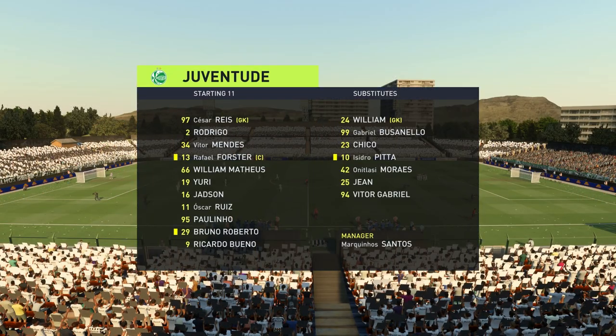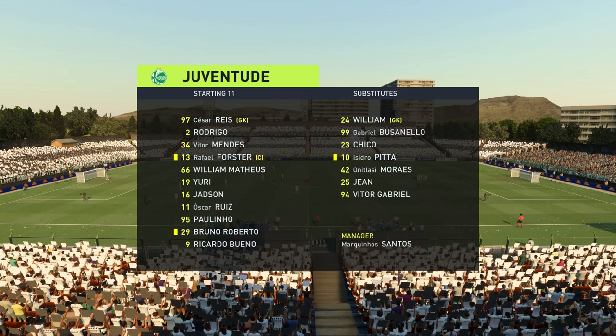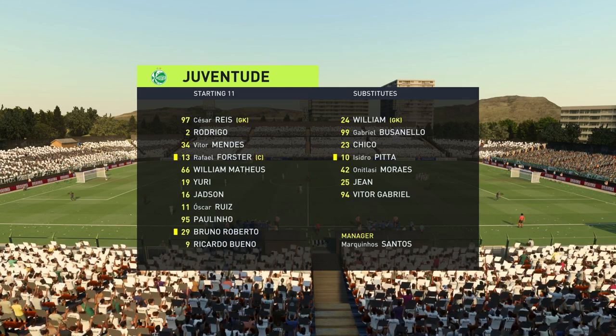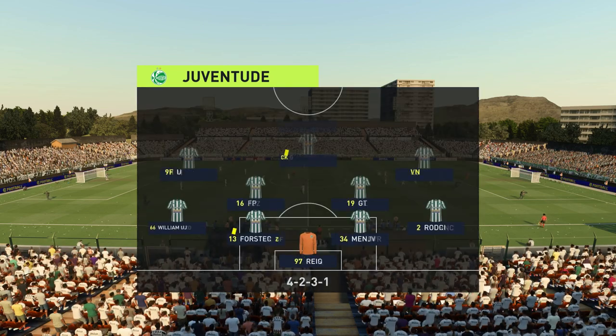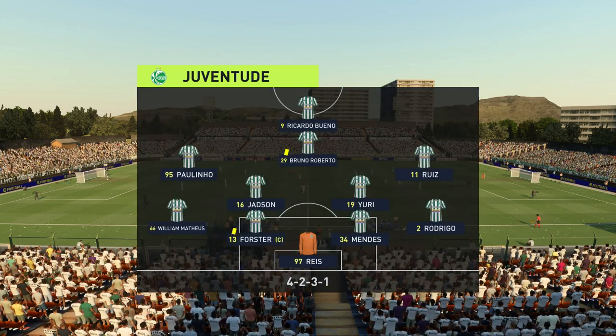This is the line-up for the visitors today. In this shape, their two holding midfield players will be key today. If they can get on the ball and dictate the play, protect the two centre-backs, it will then allow the attacking players to show their creative quality.